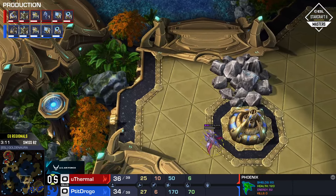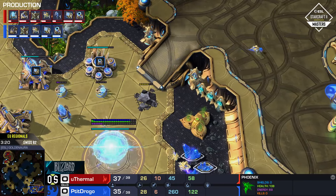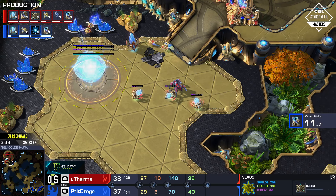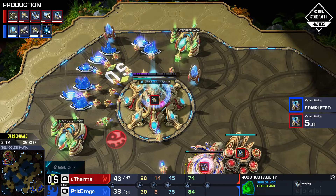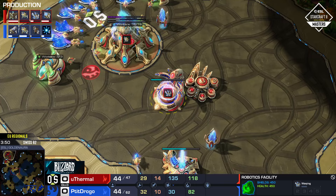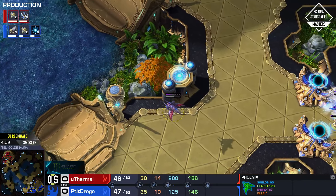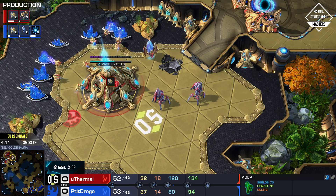What are the chances here for drogo now that we've hit the PvP? I thought of this as a 50-50, but now that it's a standard macro game where drogo isn't really looking to do anything too crazy — do you highly favor drogo? I think we should, but if euthermal's comfortable doing this, clearly he knows what he's doing. He had the perfect chance to exploit the low-ground gateway PvP, but he chose the macro game, which makes me feel better for euthermal.